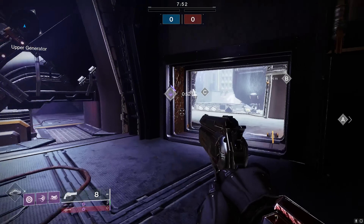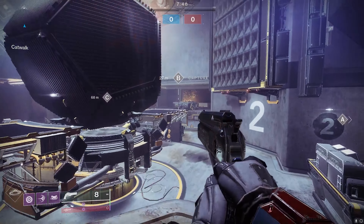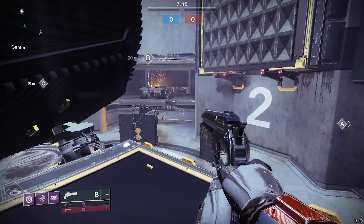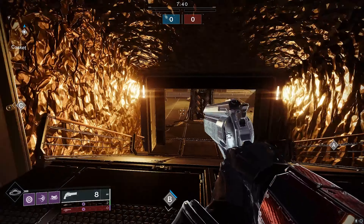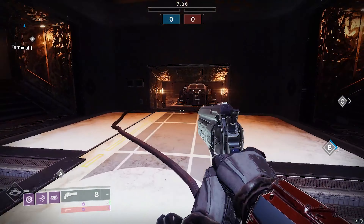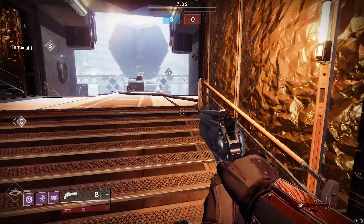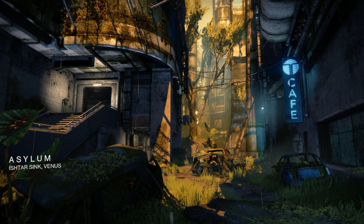Our next map is the Anomaly — a map that any glorified shotgun ape would love to play day in and day out. This map was designed around CQC gunfights, which ultimately lands it in the C tier category. It really doesn't bring much to the table when it comes to weapon diversity; most players just run around with fusion rifles or shotguns.